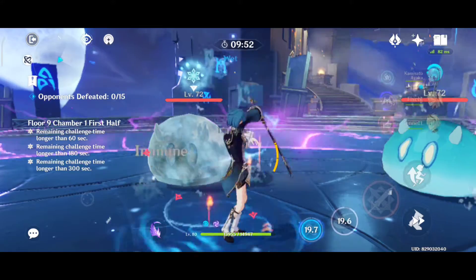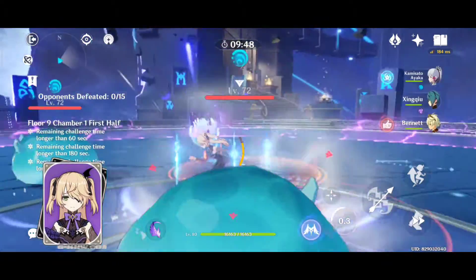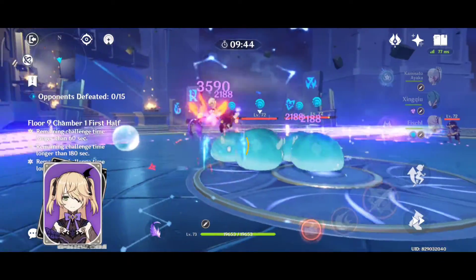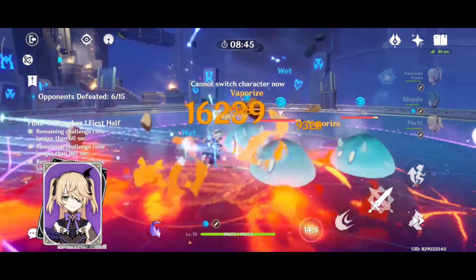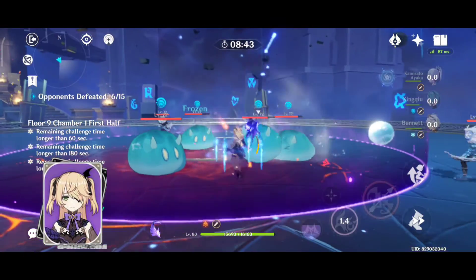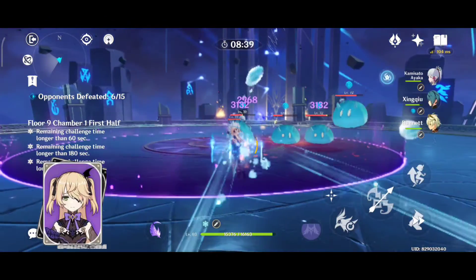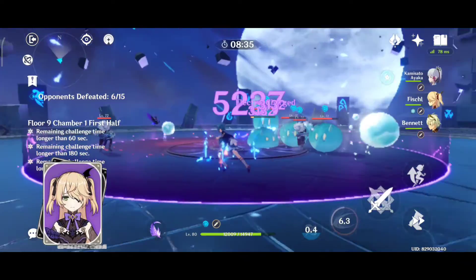So next on our list is Fischl. Having Fischl on your team allows you to be more offensive since her elemental skill can stay on the field for a decent amount of time even after switching her out. As you can see in the video, I'm going to put down Oz and just walk around. You can see that Fischl is still doing a great amount of damage without even attacking.